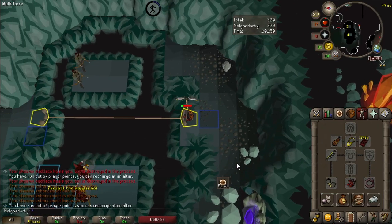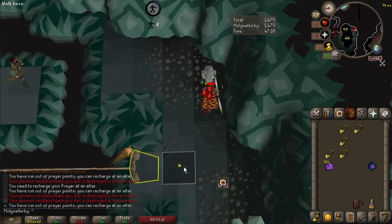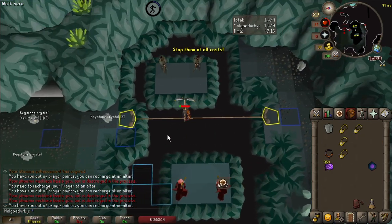Now onto the details on the different HP amounts. For a 1 HP skip, wear low defense armor. For 1 HP, it's actually a bit better to have your HP regen earlier, but the success rate is so high it doesn't matter. So don't worry — nothing else is different from before.